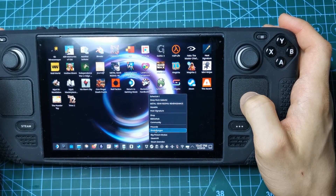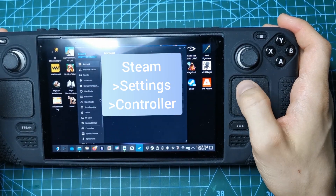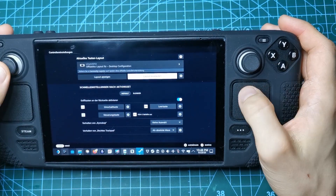I just wanted to share: if you go to Steam and Settings, you can do this in gaming mode as well. Go to Controller and you can modify all your key bindings on the desktop.